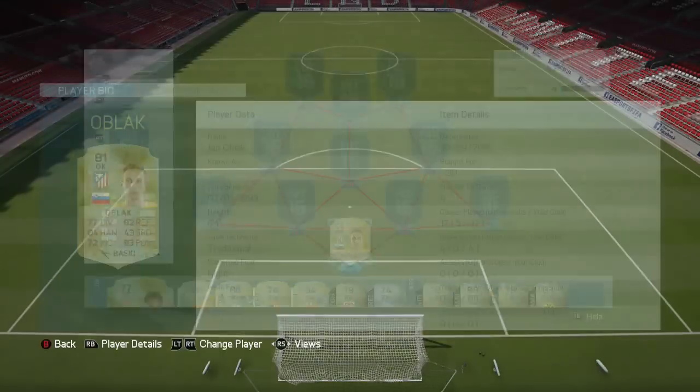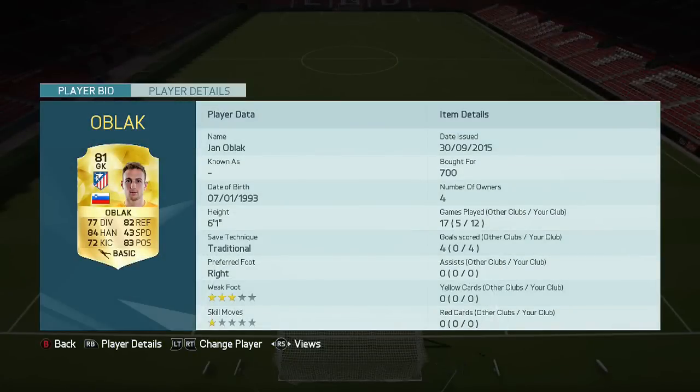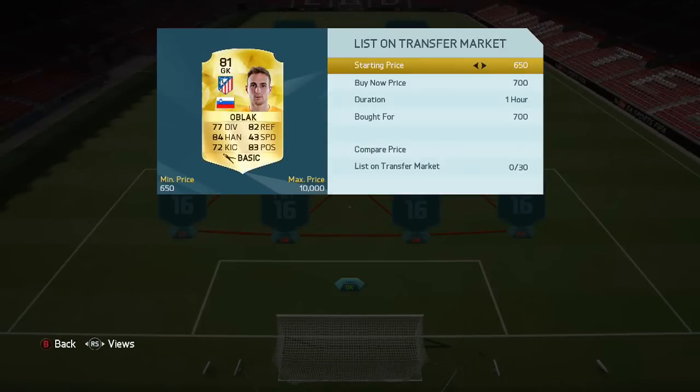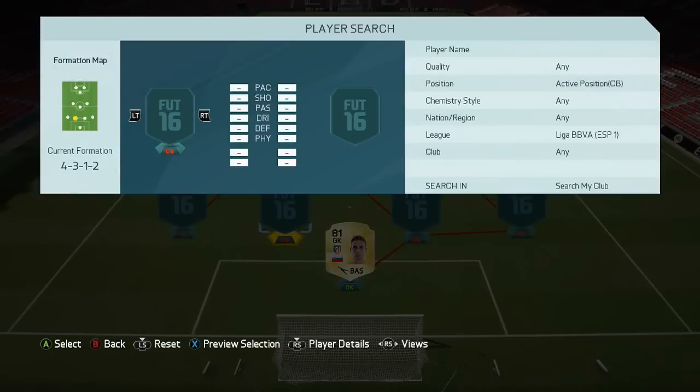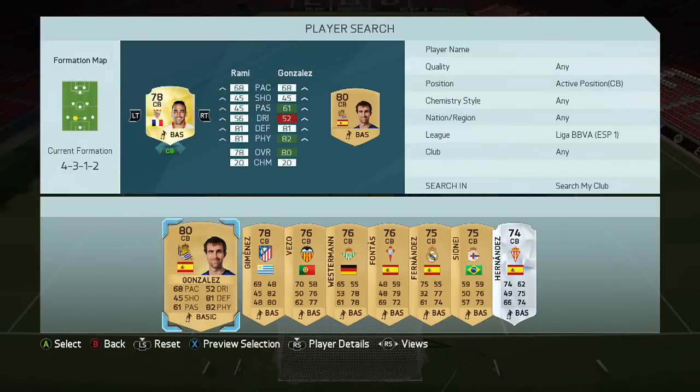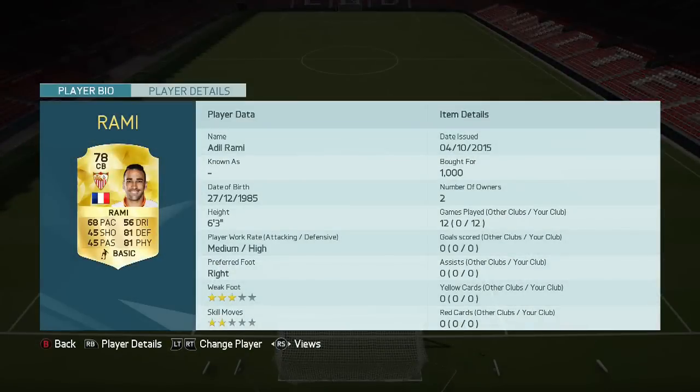In goal we've got Black at 700 coins, which is the minimum you can pay for him. He's six foot one — you're not going to get much better for 700 coins. The first center back we've got is Rami, about 1,000 coins — you can probably get him for minimum now.